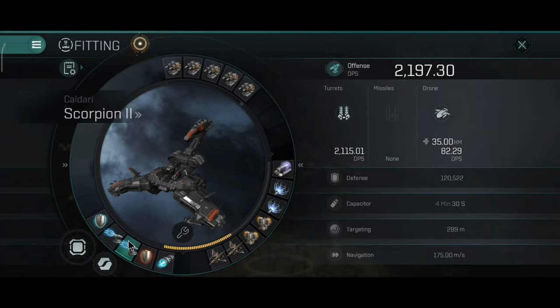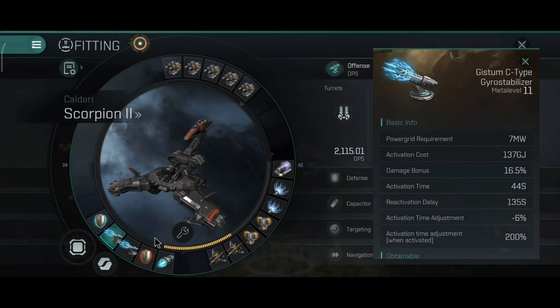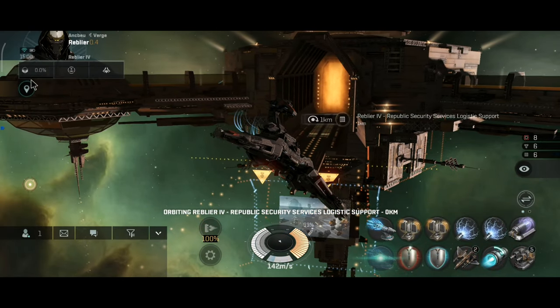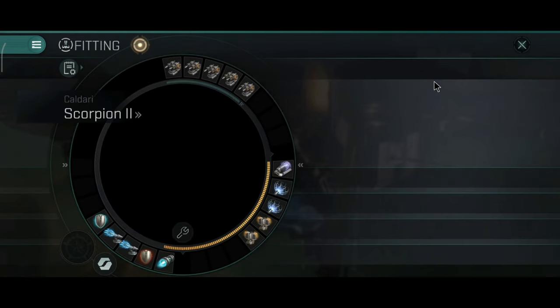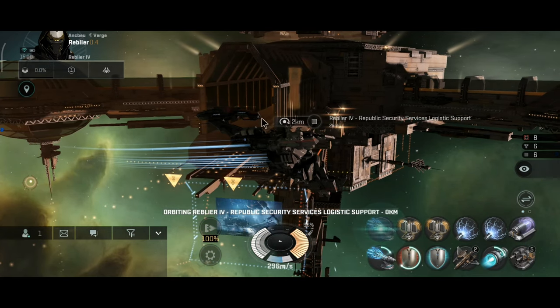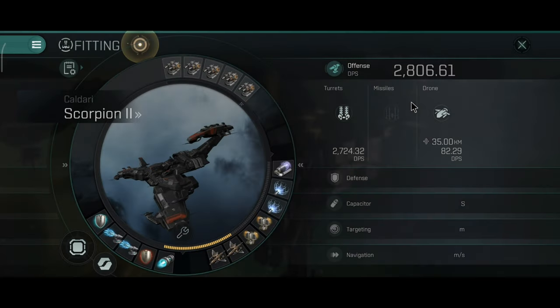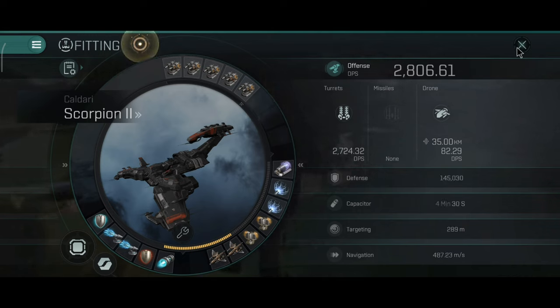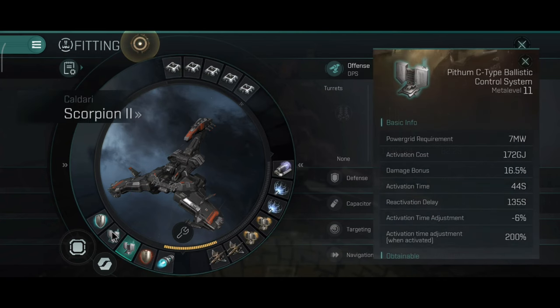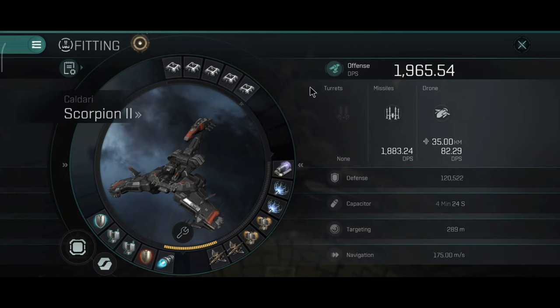With dual C-type gyro stabilizers the DPS improves to 2,100. With one active it's 2,500, still really good, and with dual active it is 2,800 — a little lower than blasters but you get longer range on the autocannons. I think a lot of players actually run autocannons on their Scorpion.